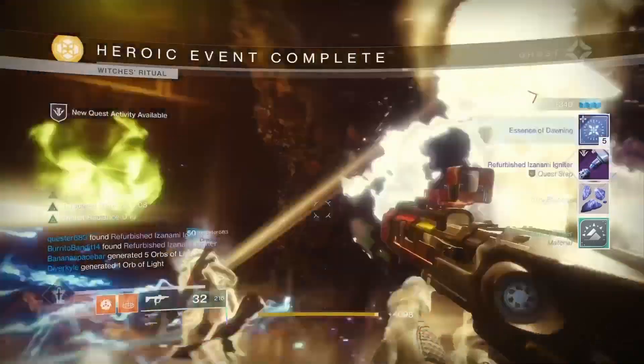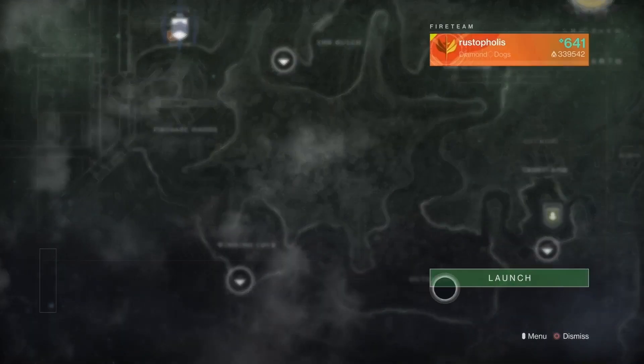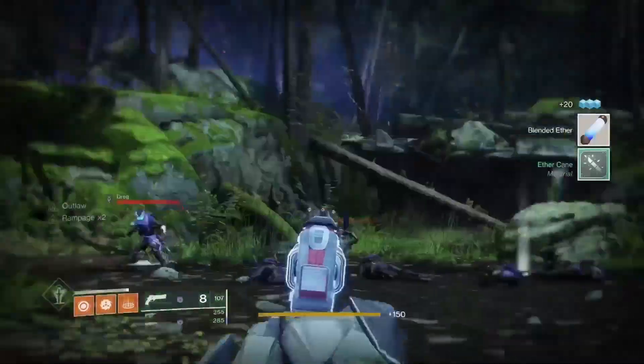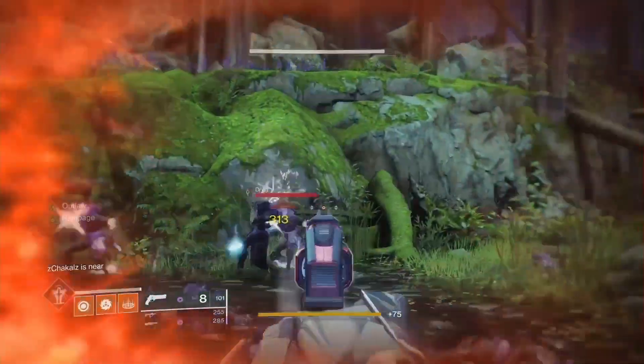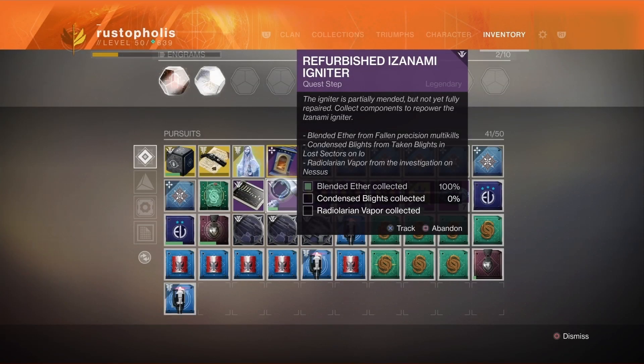That part is pretty lengthy. Set some time aside to unlock this forge. Once you're finished, you have to get Blended Ether by doing precision kills with Fallen. For this I went to Winding Cove, where there's a ship that just keeps dropping Fallen — chill there until the ship comes. I tried Trostland but it's really busy with other guardians and the ads move around a lot more.